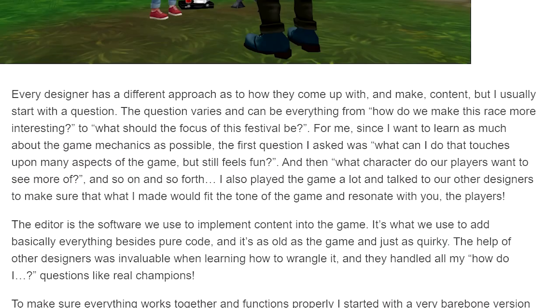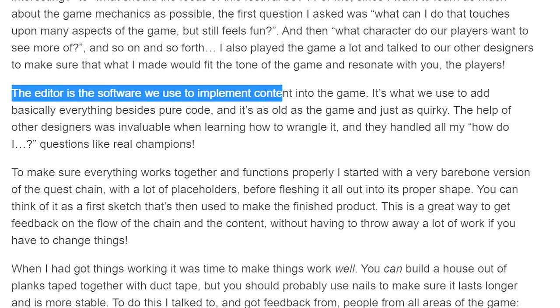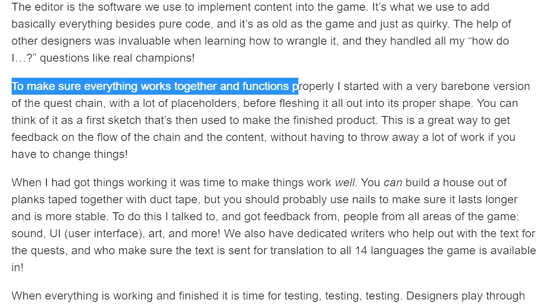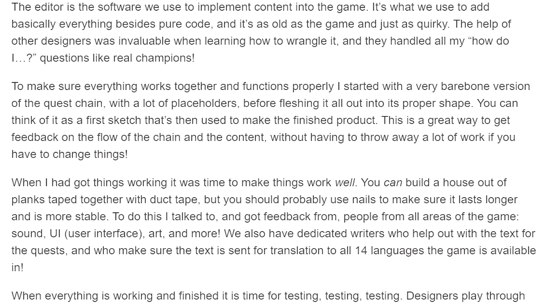Every designer has a different approach to how they come up with content, but she usually starts with a question. The question can be anything from 'how do we make this race more interesting' to 'what should the focus of this festival be.' The editor is the software used to implement content in the game to make sure everything works together. She started with a very bare-bones version of the quest chain with lots of placeholders before fleshing it all out into its proper shape.